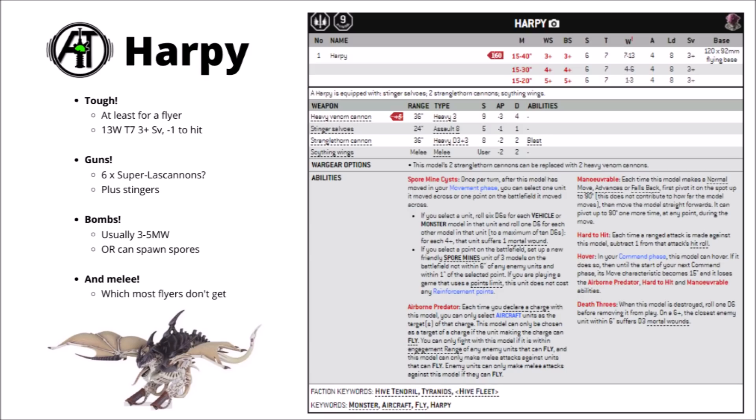It also backs that up with some stinger salvos — an anti-infantry gun at 24 inch range, 8 shots at strength 5, AP minus 1 and damage 1. That's a gun you can't really ignore; if your opponent's fielding 1 wound infantry, this would easily kill around 2 or 3 of them.